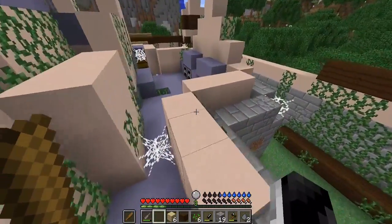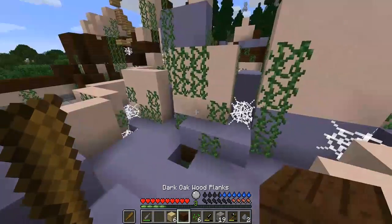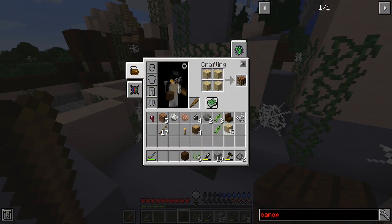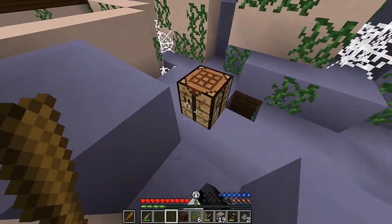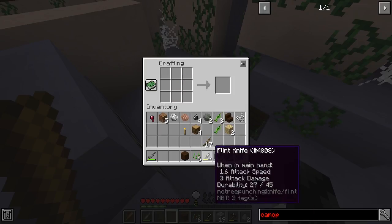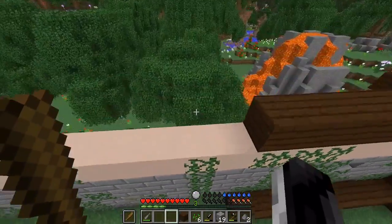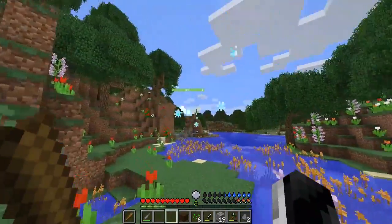It's got furnaces - nice! I need a pickaxe though. Actually I can craft one right now. I don't need to head back to my base. Could I use the cobblestone? Might need some more. Where's my rocks? I only got two rocks. Let me go out and grab some rocks and we'll make that pickaxe. There's a pixie!